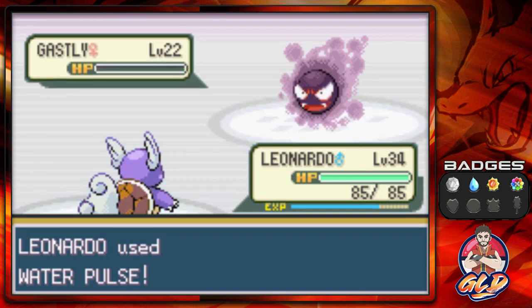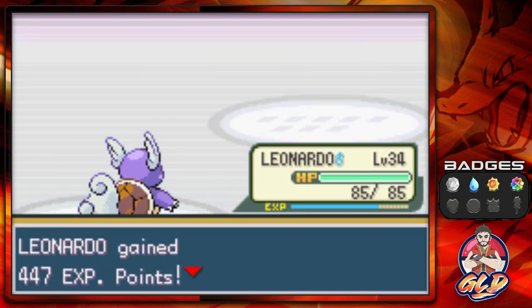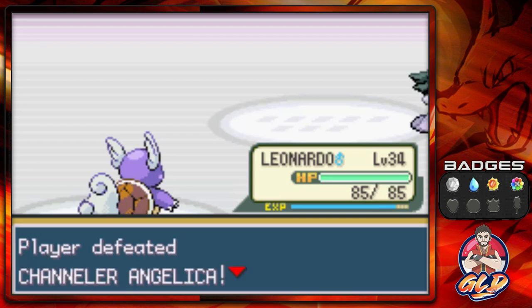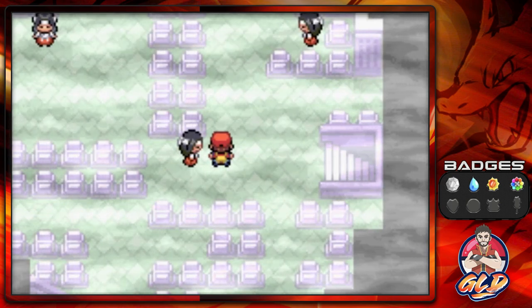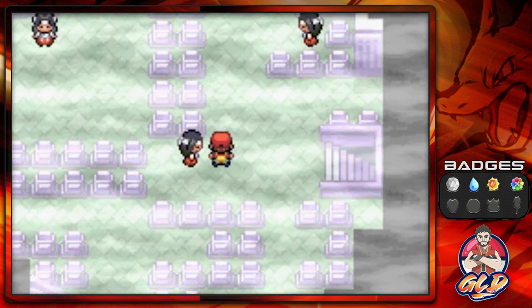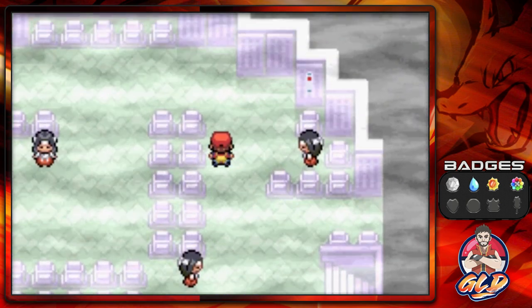Ghastly defeated and that nearly grows Leonardo to level 35 — we are very close. Let's go ahead and battle some other trainers.